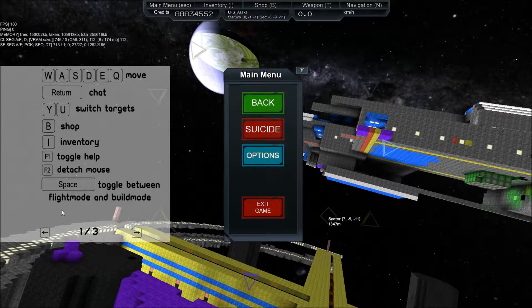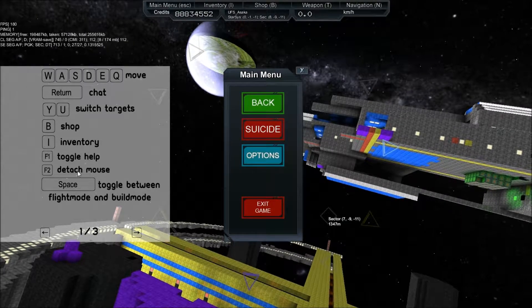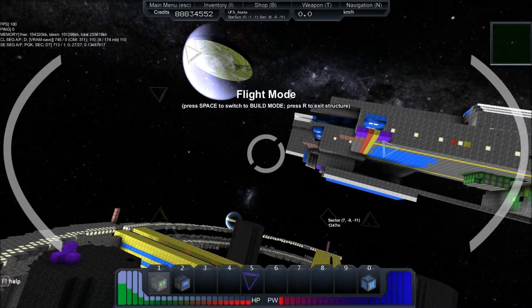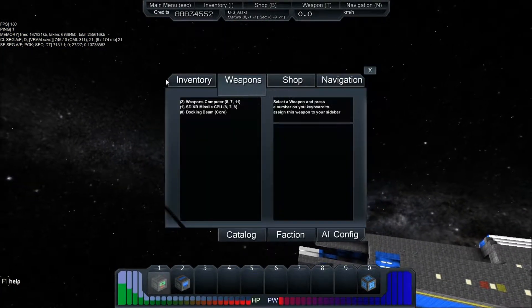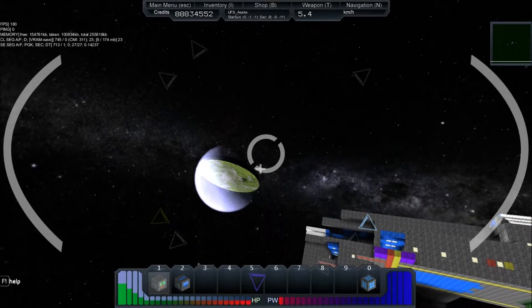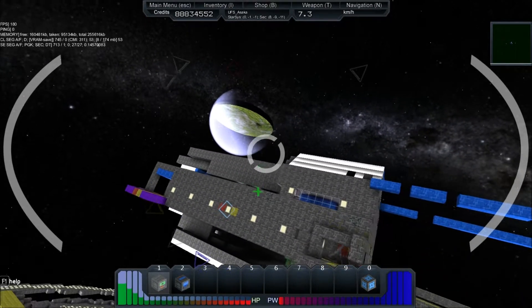Weapons computer is activated. I have no — oh it's F1. Let's see, is it getting closer? He's getting closer. I hope he's not getting closer. I know he's getting closer when it gets closer.